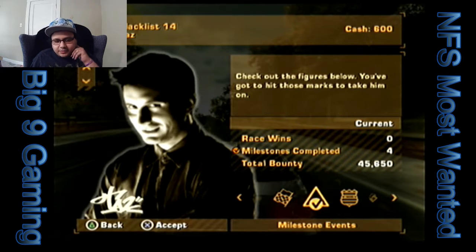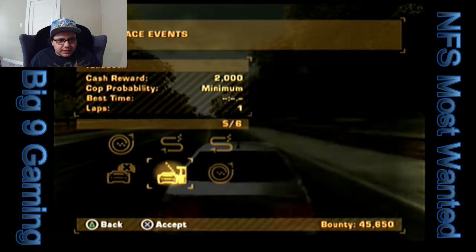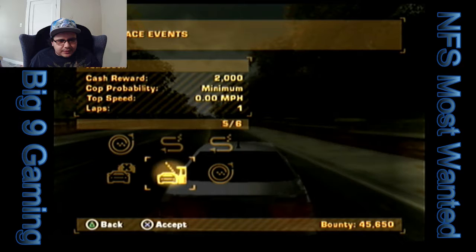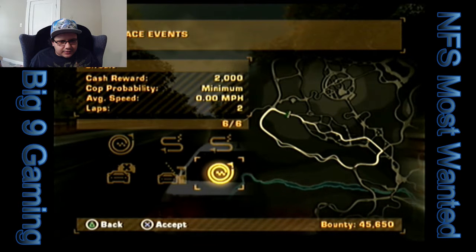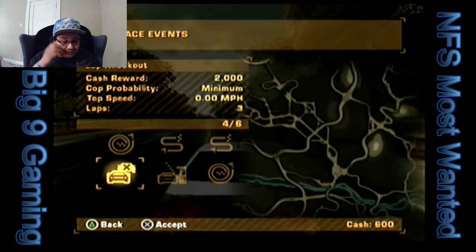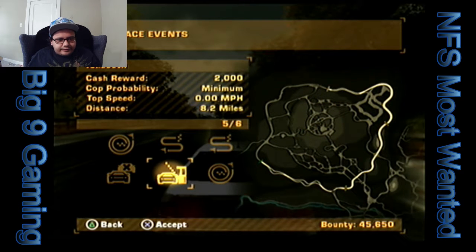We're still 5,000 bounty short. Here's what we're going to do — we're going to go ahead and do these races. We've got to do five races, so let's see: that's three laps, two laps, and this one is 33 miles total. Yeah, we're not doing the lap knockout — we're going to do everything but the lap knockout.